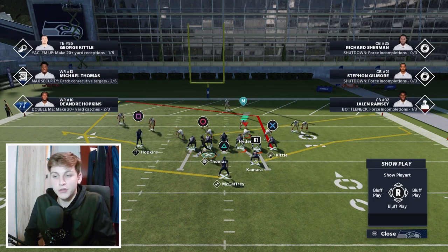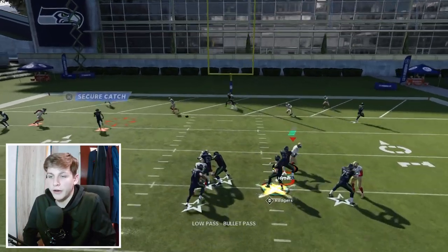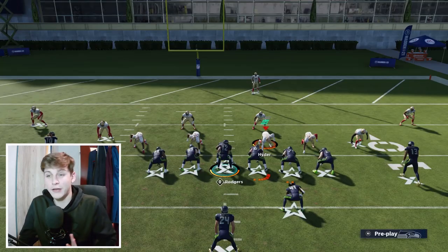If I get a touchdown like that against cover 3, that's beautiful. Just with those slants and low passes, be careful — if you have a small quarterback you'll hit the back of the line. Snap the ball and throw it with a low pass if you want to wait a little bit longer to get it into the end zone.